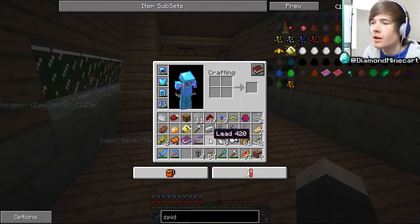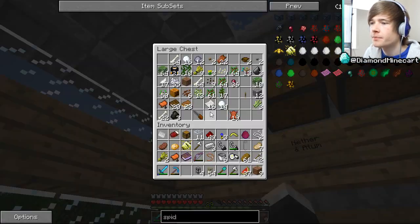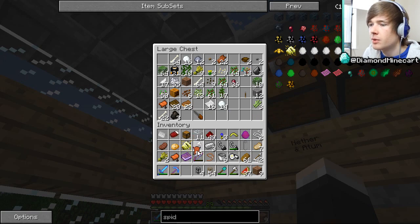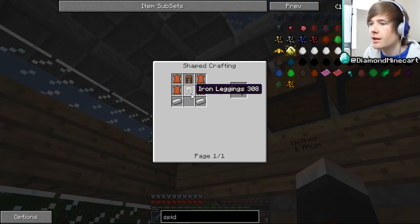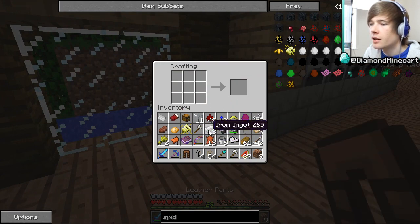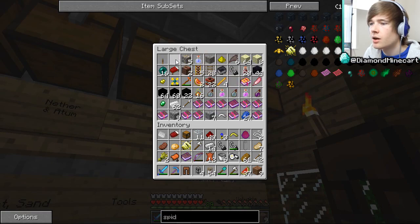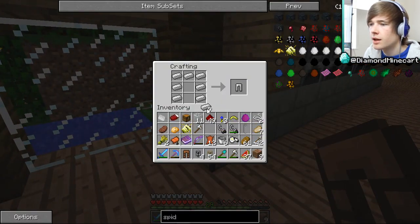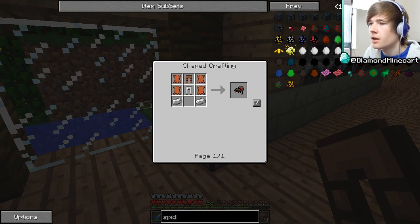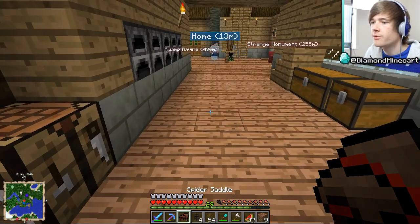I wanted to tame a spider, but we're gonna have to find one another time. I'll grab some leather — I've got some here. You can actually lead spiders as well, which is cool. I need leather pants and iron leggings. Let me use some of this to make leather pants, and then iron leggings. I think I've just got enough iron for that.